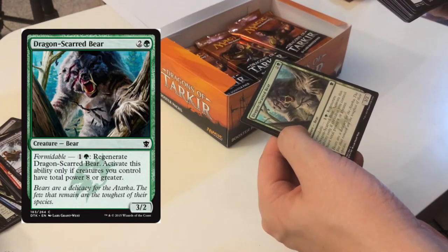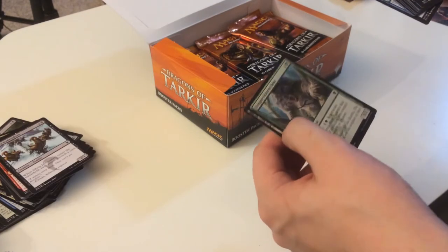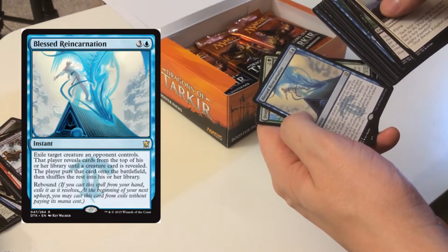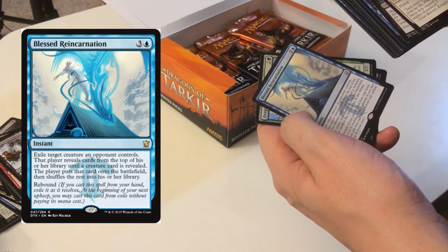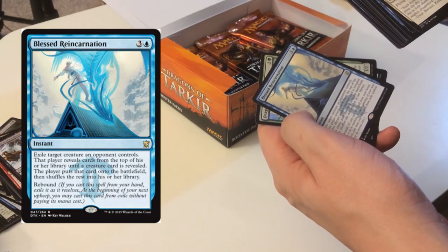The Dragon-Scarred Beast — not a great card, but it's foil so it's special. Blessed Reincarnation — exile target creature an opponent controls; that player reveals cards from the top of their library until a creature is revealed, puts that card onto the battlefield, then shuffles the rest back. That could be a dangerous card.